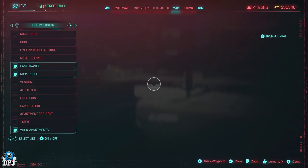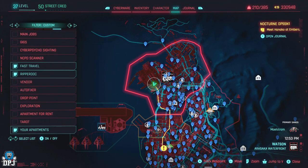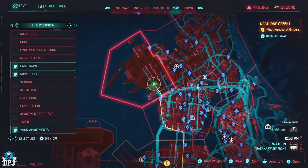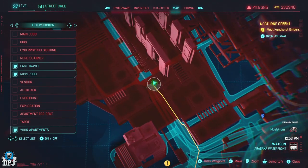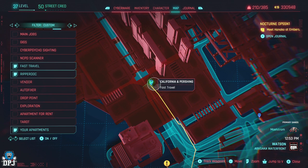You need to come to this fast travel point right here. On the map I'm in the top left — Watson, Arasaka Waterfront. This is where you want to come to: California and Purse Rink. That's where we want to go.